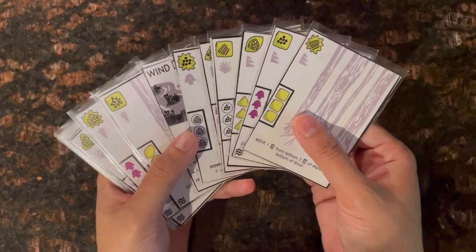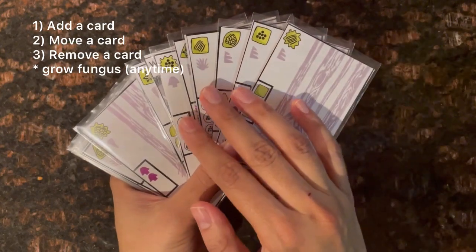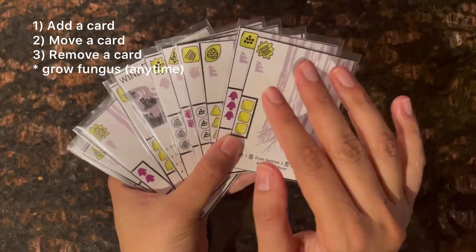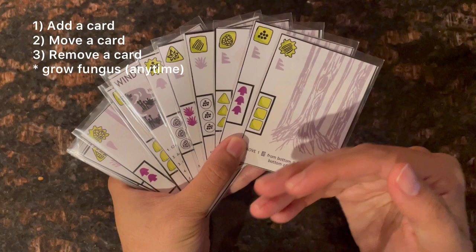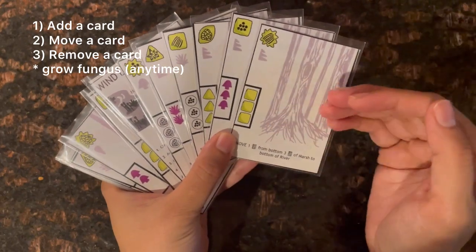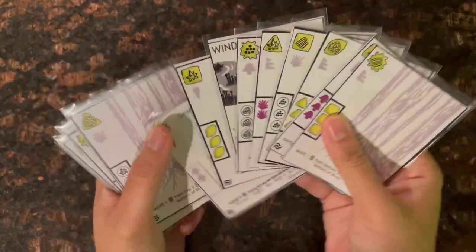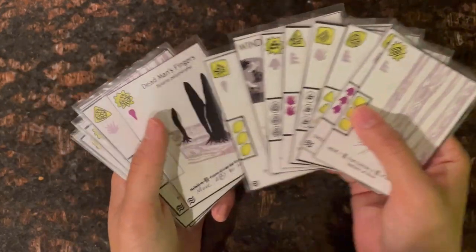During a turn you add a card from the marsh to your forest, then move a card within the forest, and finally remove a card from the forest. At any point during a turn, if you fulfill the requirement to grow a fungus within your forest region, you can immediately turn the card over, grow the fungus, and take the fungal effect.